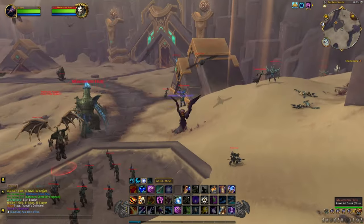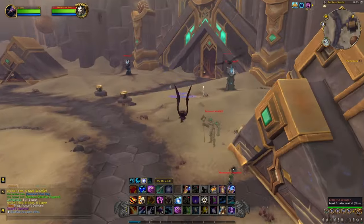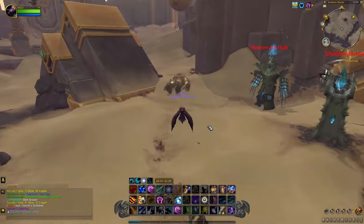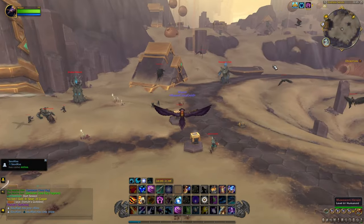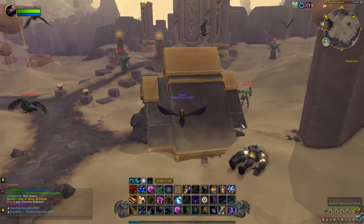If you have a level 70, just fly around killing everything. Make sure you come with a team. A lot of people tend to farm this on the group finder as well, so look on there. Simply all you want to do is make your way from one side and go around killing all of these mobs.